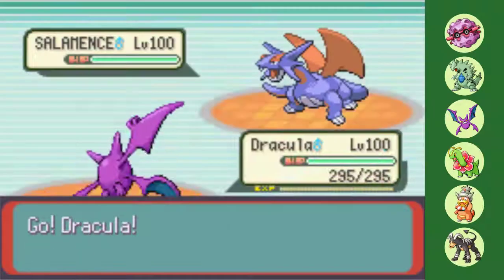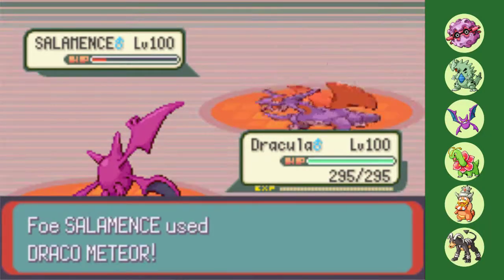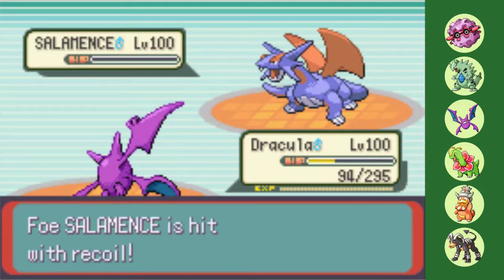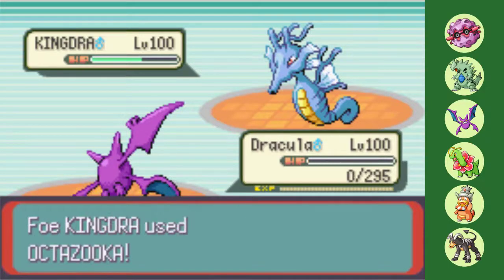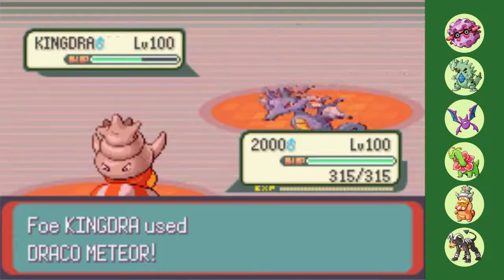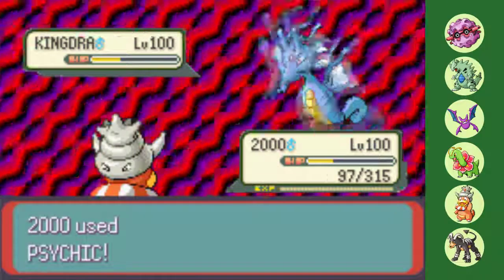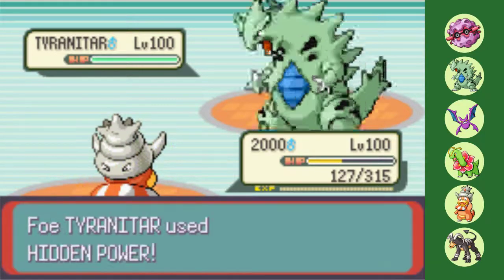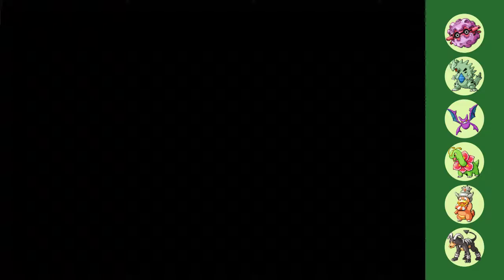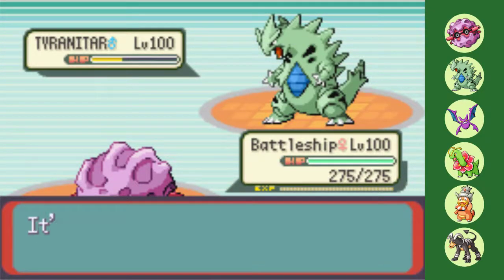In comes Salamence with the most predictable Earthquake ever. Crobat is not only immune, but then deals with Salamence the same way it did Phoebe's Gardevoir. Difference is that this time it lives, allowing me to get some great damage off on Kingdra. While everything looks to be in my favor for the first time, the tides of battle once again shift thanks to Drake getting a key critical hit of his own. This leaves my Slowking very low, and I'm forced to sac it to his own Tyranitar's Hidden Power Bug. No big deal though, as his Tyranitar has no way to take on Forretress 1v1 — even a plus-one Ancient Power deals less than half.